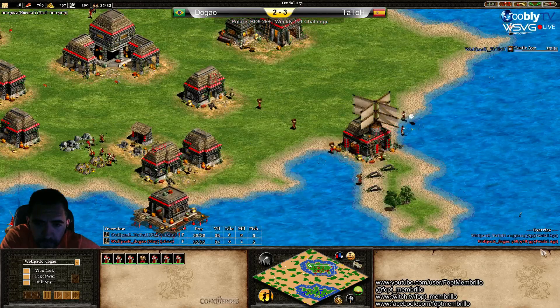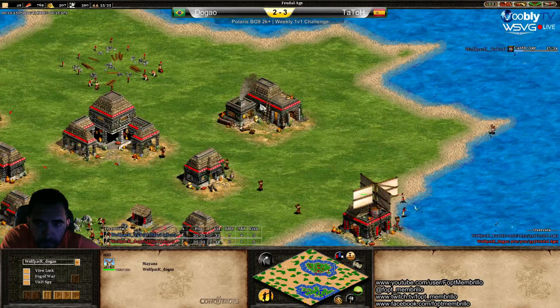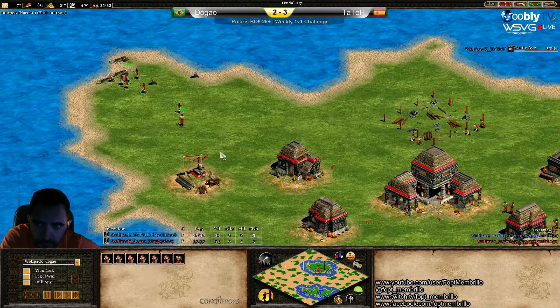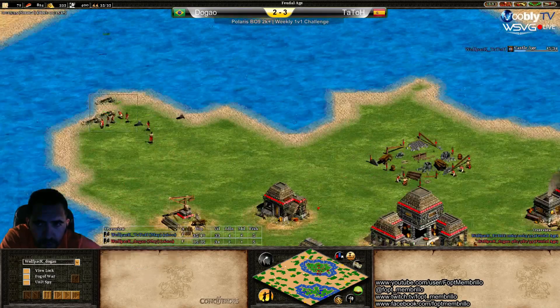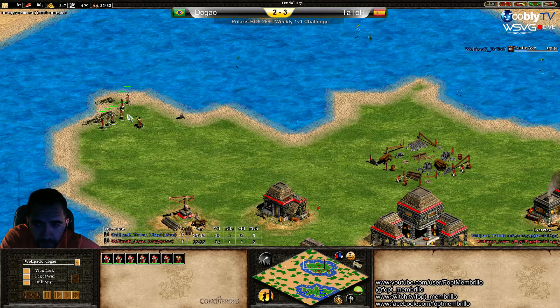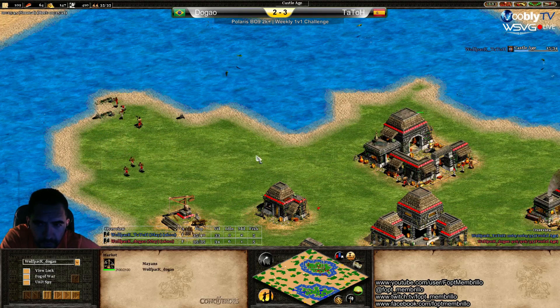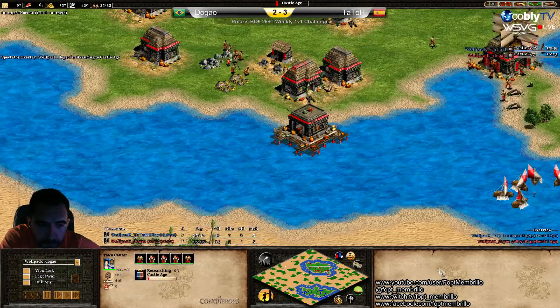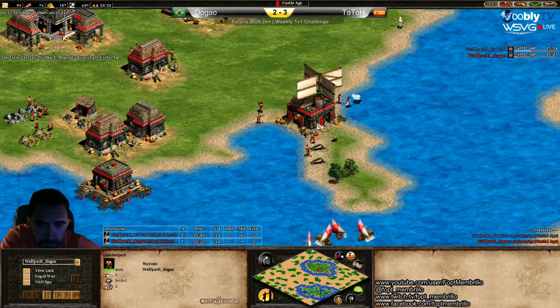I think he should have built the market before the blacksmith — he could have used it earlier to buy something. Also he should make a second lumber camp in those north trees. It would get wood production way better. But at this point I think there's no point — he should just escape and find some other wood, because it's too much to bother with a lumber camp there now.